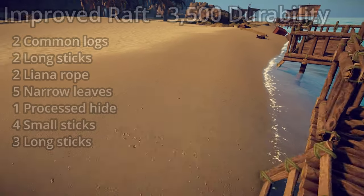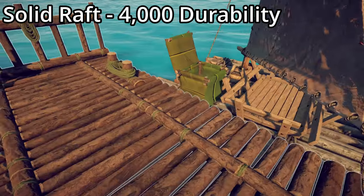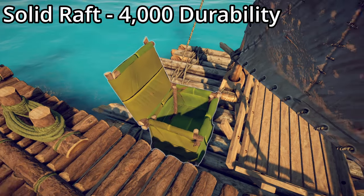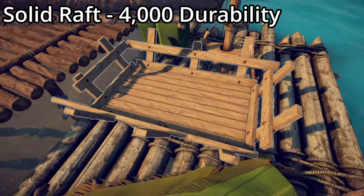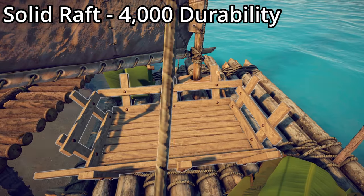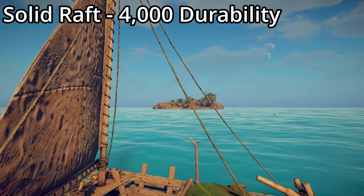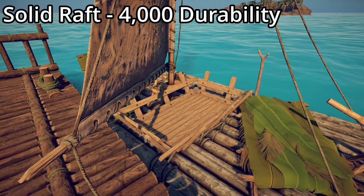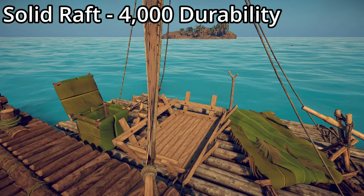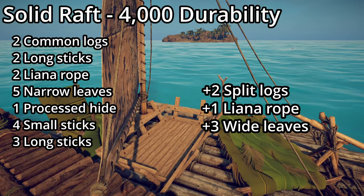The final raft is the solid raft, with a durability of 4,000. It has a sealed and insulated box so food won't go bad as quickly, and a basket for hauling logs. You can sail to an island, chop logs, toss everything in the basket, and sail back — wonderful for moving big logs. To make it you need an additional two split logs, one liana rope, and three wide leaves.